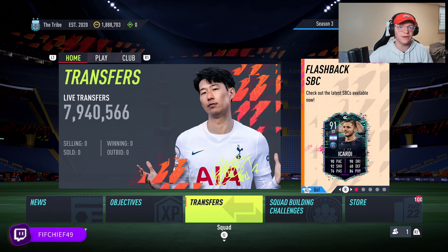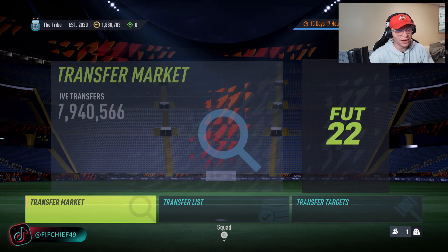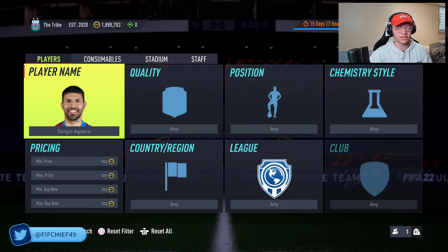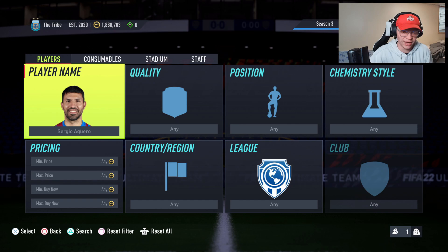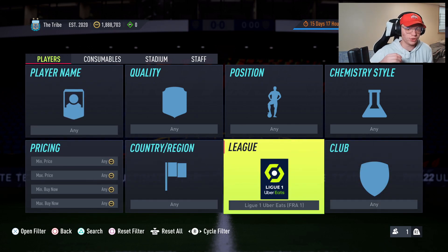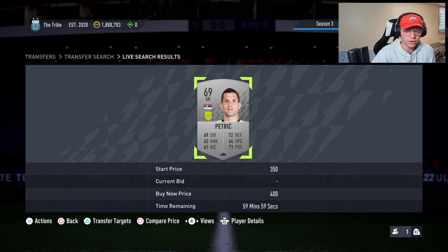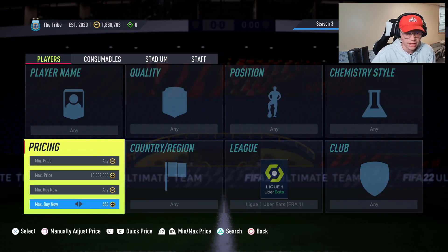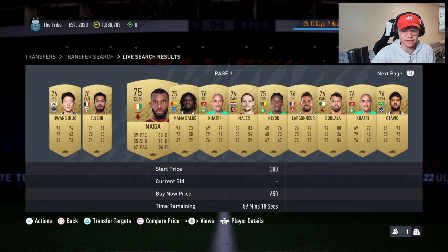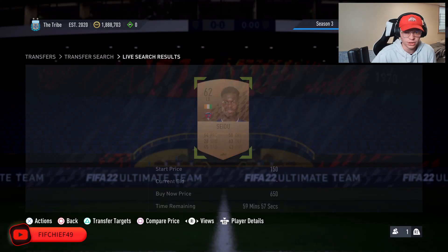We've got a bunch of different filters for you guys to try out today. As we jump into this, all I ask is that you guys drop a like on the video and subscribe to the channel. There are quite a few filters that are actually going to expire soon due to league SBCs expiring, so these are really good ones to trade on right now. The first one we're going to look at is League One players, specifically the bronze and silver cards.